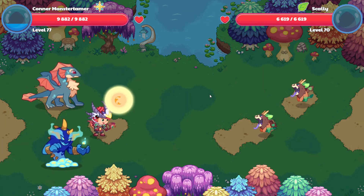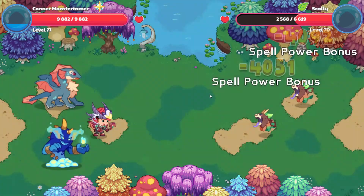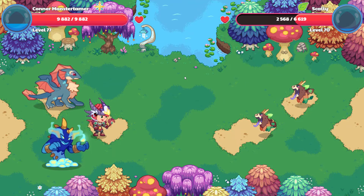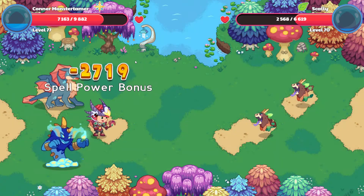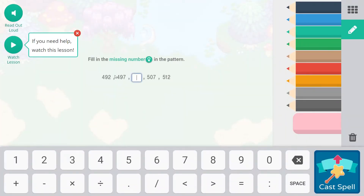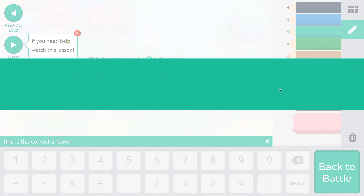With the spell power bonus, we should be able to finish up these scammies. One more supernova: fill in the missing number in the pattern. This is going up by 5, so in between 497 and 507 it's going to be 502 — five up and then five up.